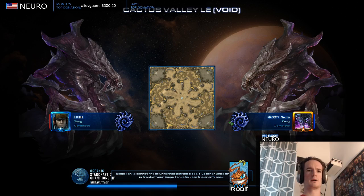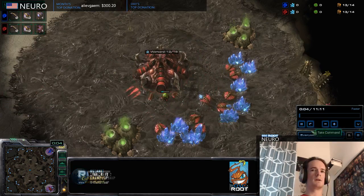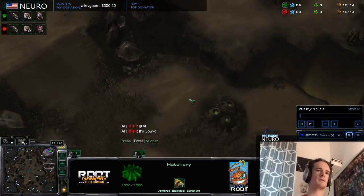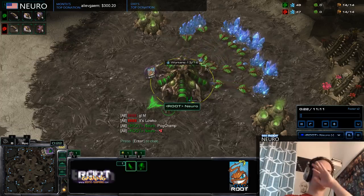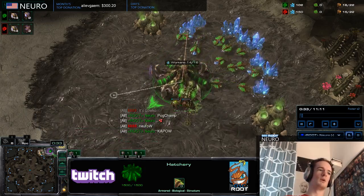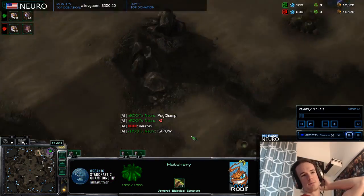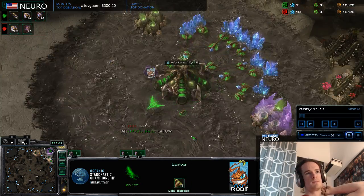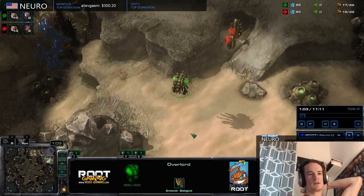This is a concept I first heard on Vibestream: establishing a queen anchor for defense against heavy Ling-Bane attacks, and thinking about where that anchor should go. On Cactus Valley, you don't know where the opponent spawned, but if there is no one-base cheese and you're moving into your third base, it's important to think about how you're going to defend your third hatch and your natural at the same time — usually by concentrating a queen anchor between your natural and your third.